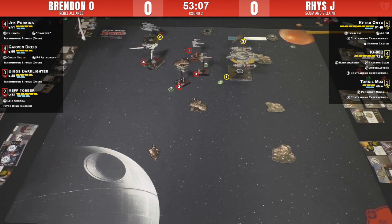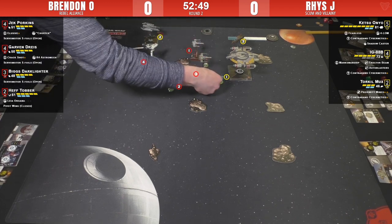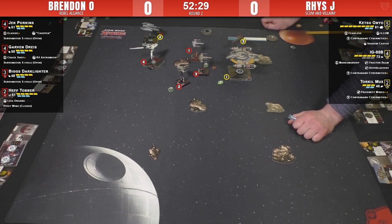It looks like that might only be a range one for Brendan, but still nasty. It'll be interesting whether he concentrates fire on Ketsu or wipes out Torquil - he could definitely potentially get rid of Torquil, but Ketsu is not going down this round. Brendan is first player, so in this situation there's nowhere Reese can put any of Brendan's X-Wings where they don't all get to fire. Brendan fires first, so even if IG tractor-beams Jack, Jack will have already shot.